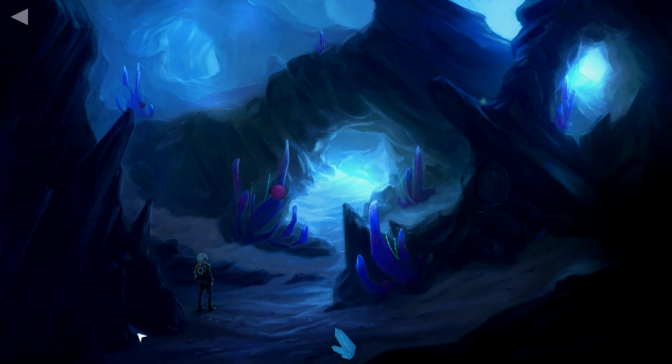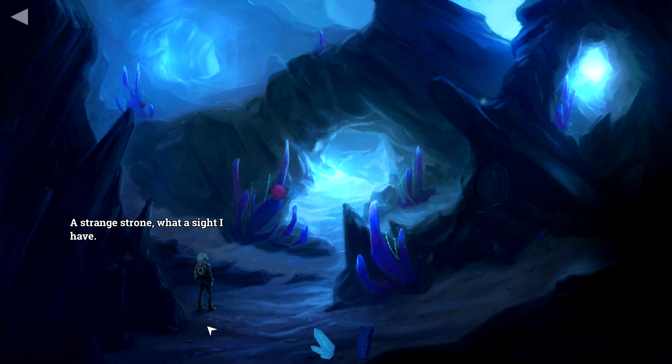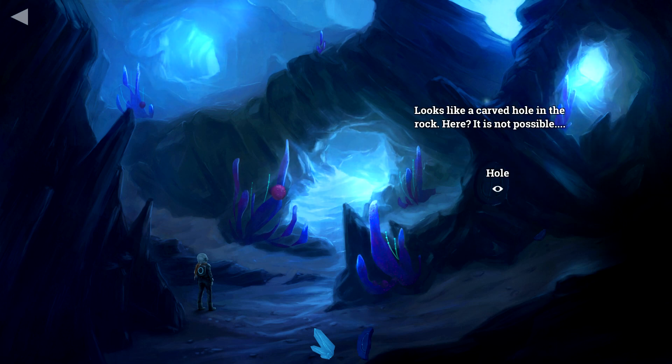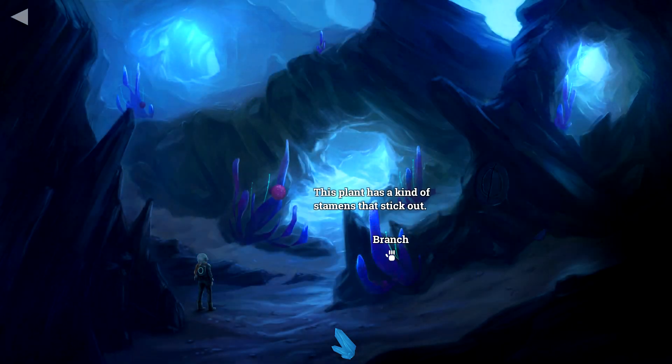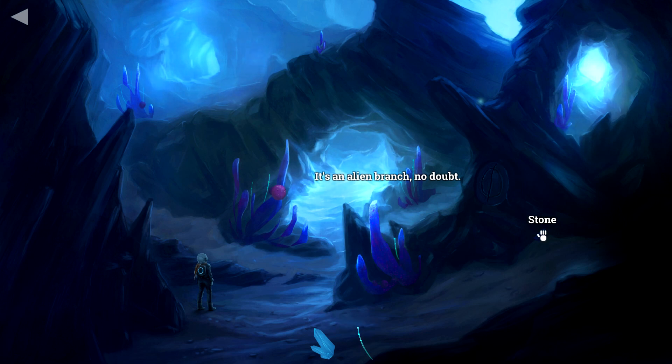That strange glow I see in the distance could be artificial — I have to find out. There's our crystal — yes! What is this stone? A strange drone — what a sight. We've got a fragment. Looks like a carved hole in the rock here. The fragment fits perfectly like a key in a lock. It doesn't seem natural. We need to find the other part. Now I have the other part — looks like a carved stone. Let's put you in here.